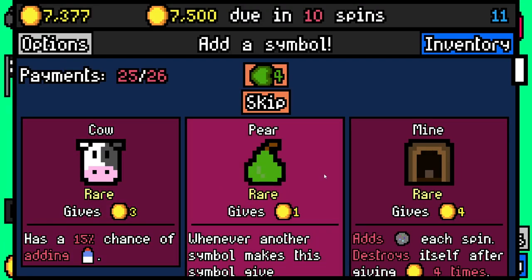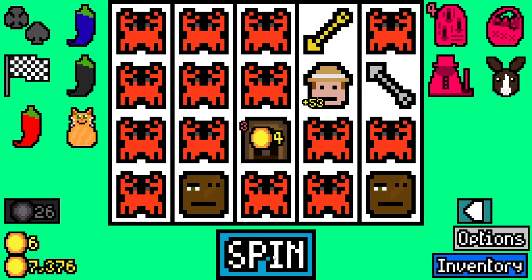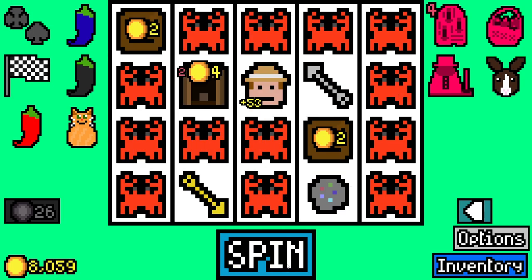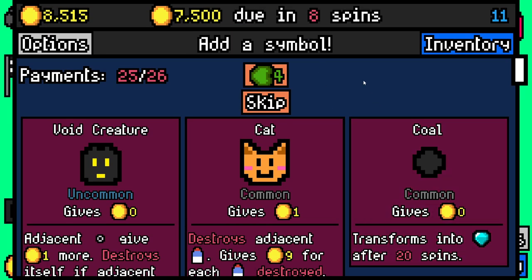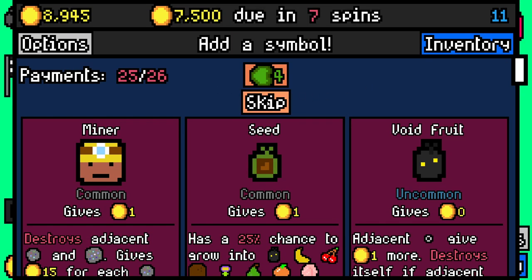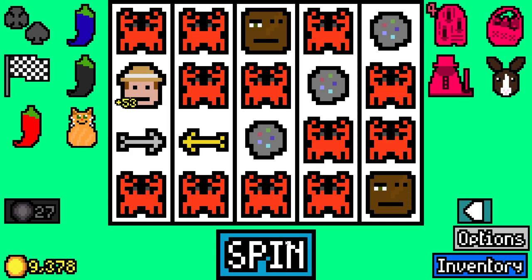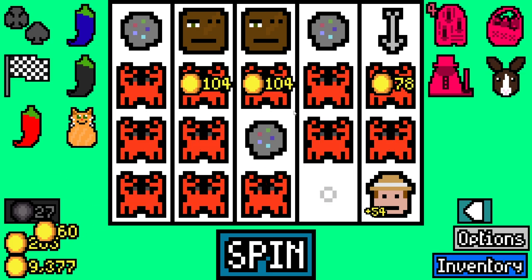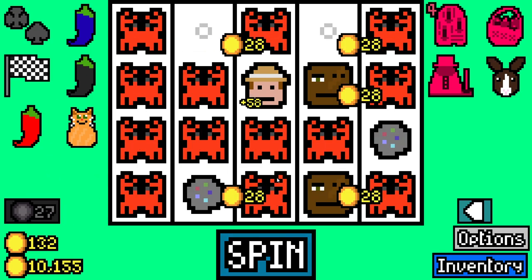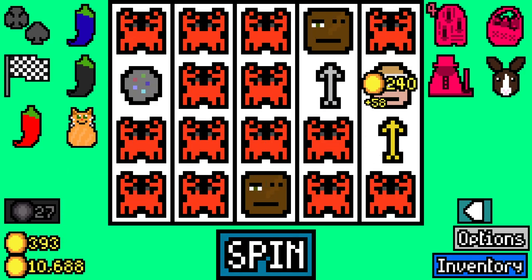We'll add a mine, we'll add pizza the cat, and carry on spinning until we find more crabs. Another goldfish - but no crabs, you're both from the sea, come on. There's a void creature, may as well add it. Lots of ore being generated - we need the geo to start stacking. This is looking good - gold arrow points towards the geo. 58-60 stacks on the geo. Gold arrow does point off the board though, silver arrow points towards the geo at least.